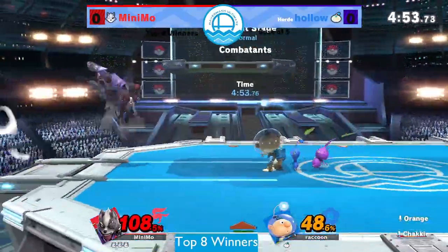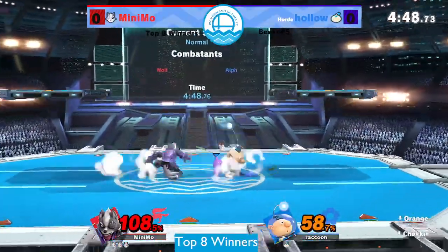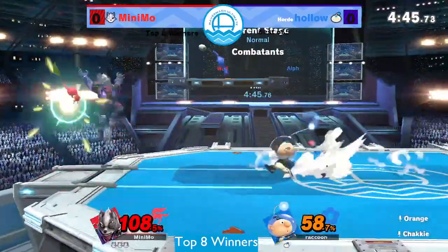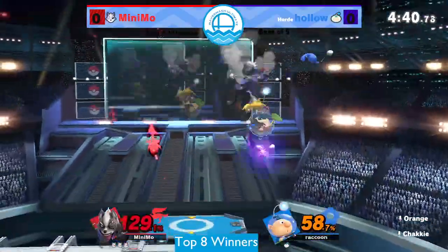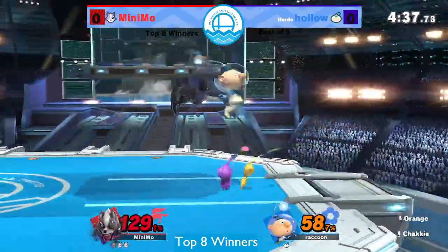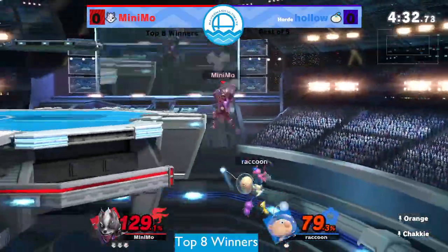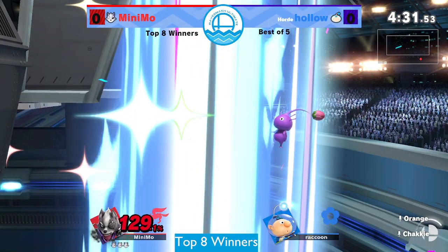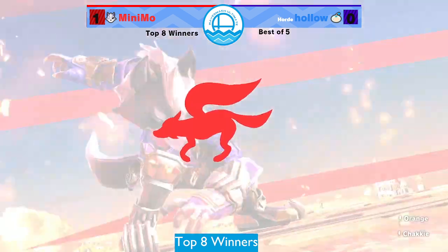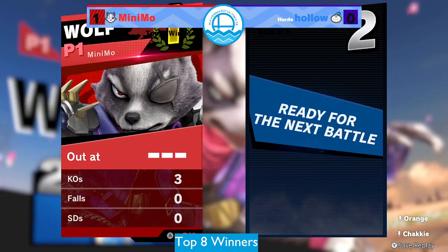Minimo has done a really good job of that. We actually saw minimo forcing hollow onto Olimar for a second there, just because you have to chuck the purple to be able to recover back to stage. One down, and a three still coming out from minimo - that was dominant from start to finish, that was a wipe. Just taking advantage of those recovery habits and exploiting how slow and exploitable it is - there's no hitbox on that recovery, you're not throwing stuff out to cover yourself, you're gonna get hit for it.